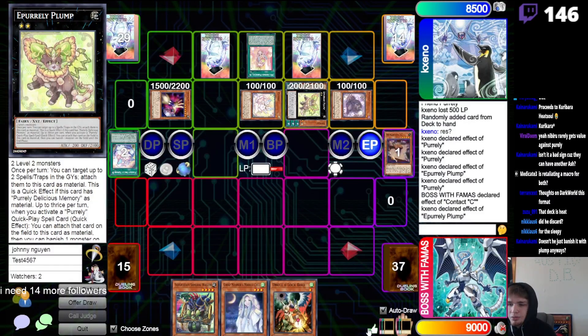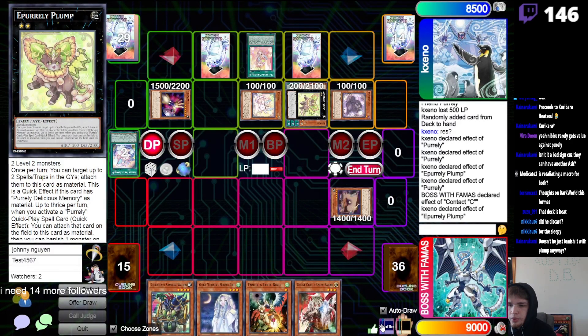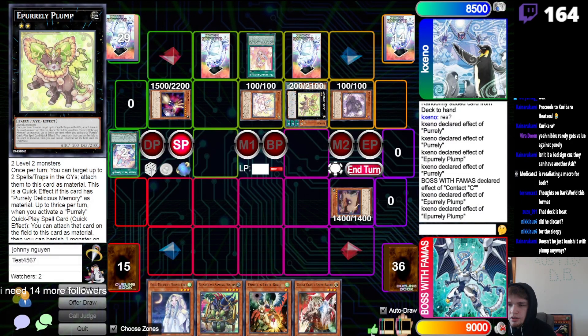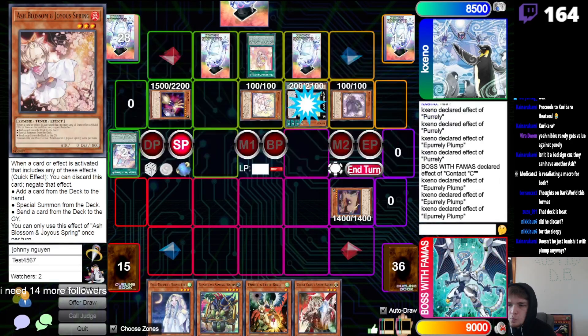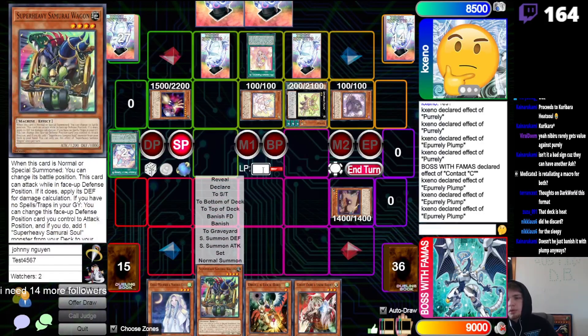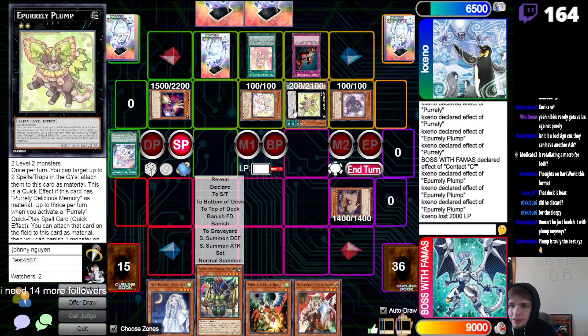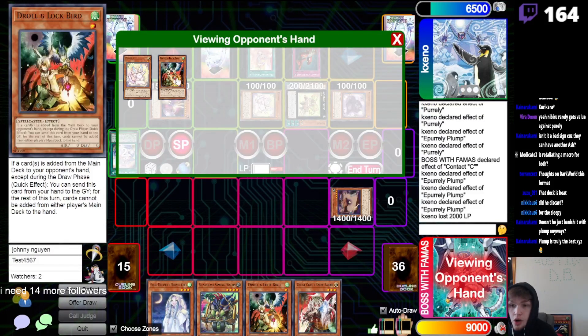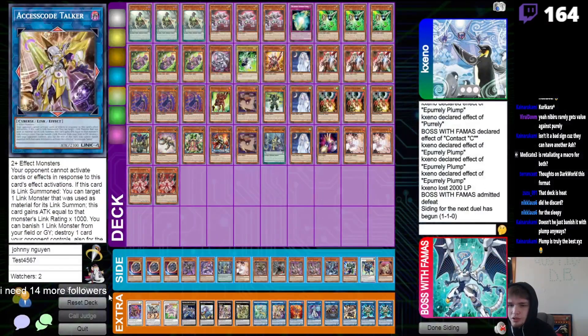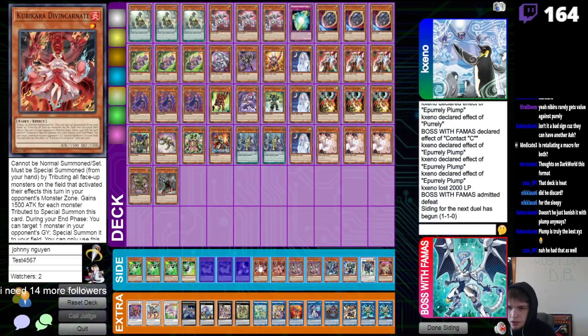Plump control is the real go. Not a good draw. Yeah, I lose — I only have one play and they have one interruption. Plump is truly the best XYZ, 100%. Plump is crazy — I'm trying to end on this card every game. Oh, you have Droll too? Okay, there's no point in showing the hand traps — I'm just gonna scoop.